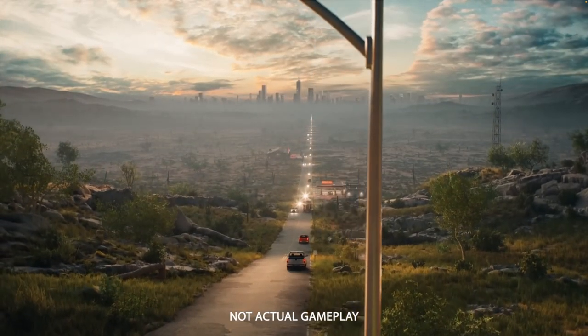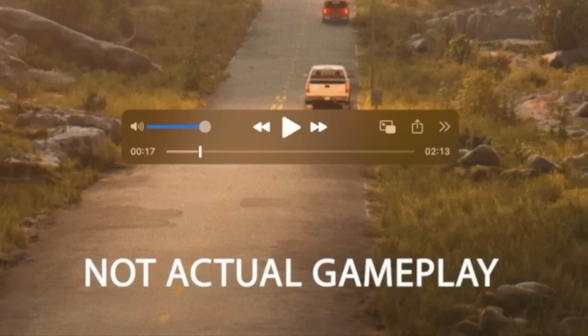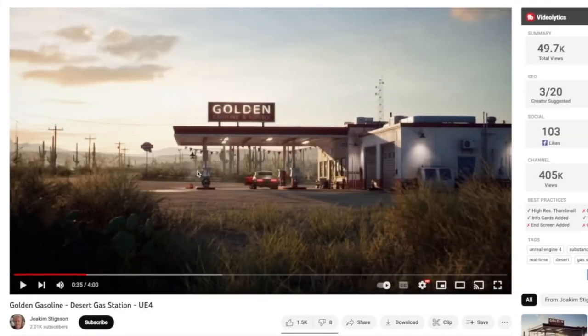Time to start from the beginning. We see this wonderful desert scene, and I want to stop here — I know we're only 17 seconds in, but I'm going to go down a huge rabbit hole. This is Colossal Order telling us something huge about the game engine they're running for Cities Skylines 2. This is the linchpin of all of it: this golden gas station. I saw this and thought that sounds really, really clear — that must mean something. I know it says 'not actual gameplay,' but that doesn't mean it's not the actual engine. I googled this and found a video by Joachim Stigson, who created this asset as a demo of what Unreal Engine 4 could do in terms of realistic buildings and realistic lighting.